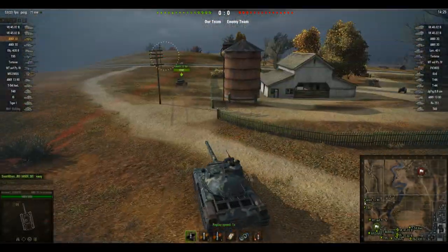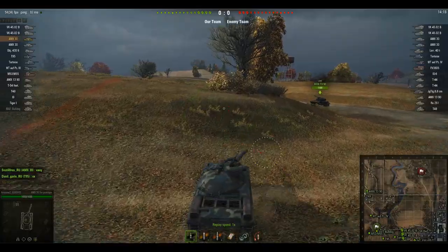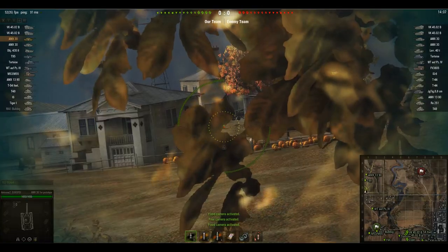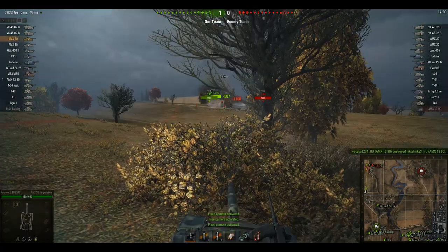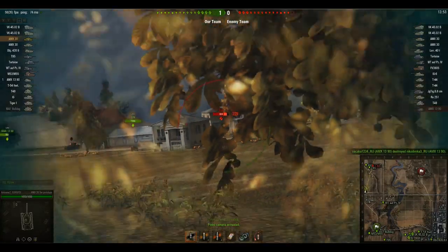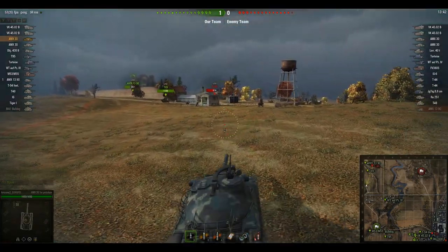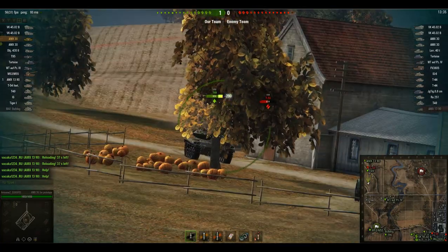Our first game will feature the AMX 30 Prototype. We've spawned on Highway in a tier 9 match on the test server, which surprised me — I almost exclusively got tier 10 games at tier 9 in this vehicle. With really good gun depression, I'm using these bushes here — a very nice position for accurate fast-moving vehicles. We hit our first shot against an enemy AMX 13 90, who's then taken out by our light tank allies. I'm trying to find a shot on a T-44 but can't quite get him.